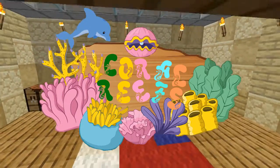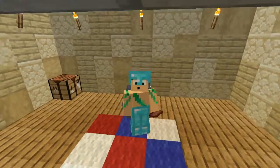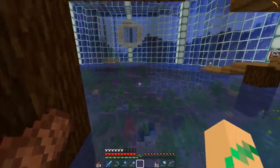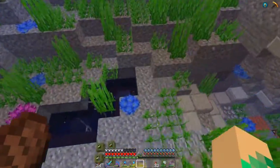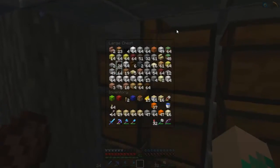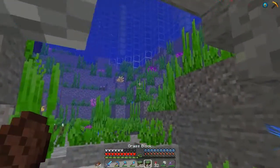What's up guys? My name is Stefan and we're back with an episode of Coral Reefs. In today's episode I'm going to make a hotel, because I want to transfer my precious villagers to that place and I wouldn't have to go to the Statue of Liberty.